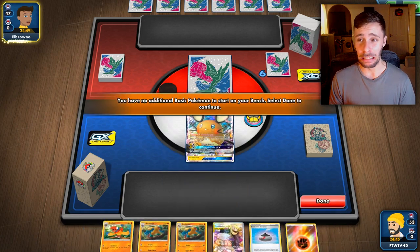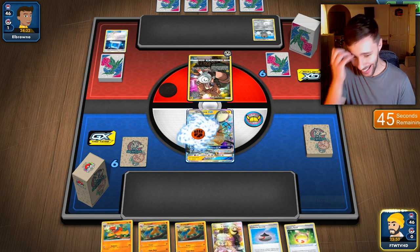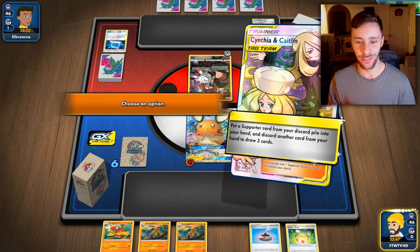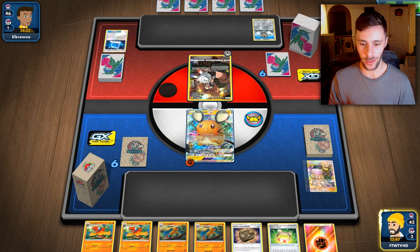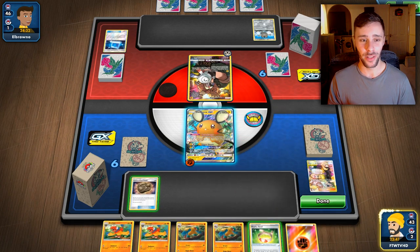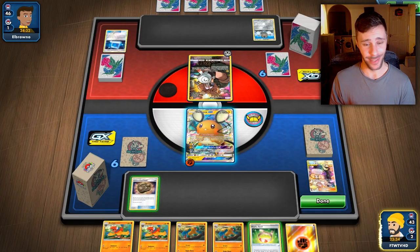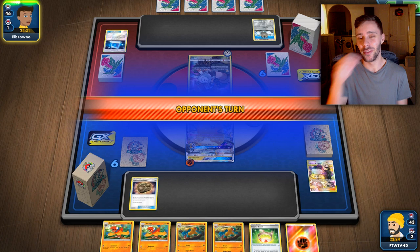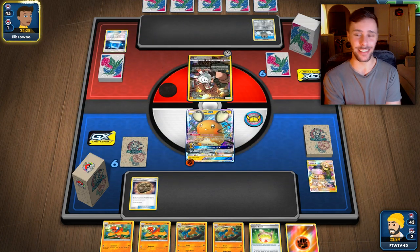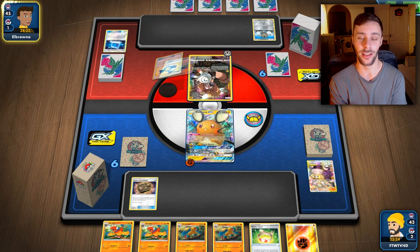Starting on the Dene is awful. My video cut off there which is a bit strange — let me make sure everything's fine. This is a really bad start. I guess we get rid of the Evolution Incense here. Hopefully they have a rough start, but they did just get themselves a Magneton. I want to retreat this to Dene. I don't know what we're playing against — I'm going to risk it. I'm guessing it's probably a Zacian and just a different style of list.